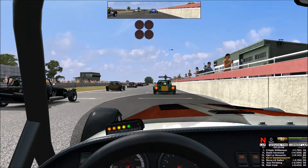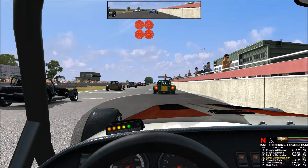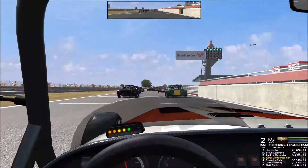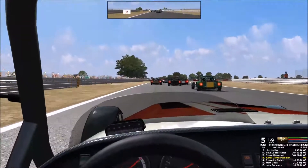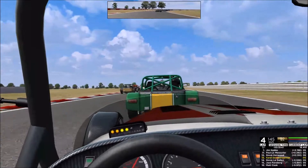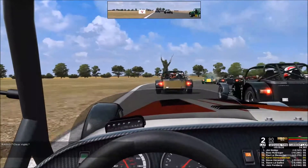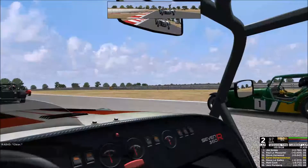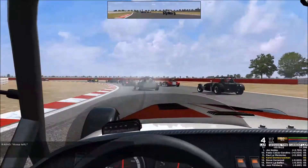Alright, everybody's in place - only four lights here. And we're away! Solid start. Actually the guys behind me didn't get that good of a start. Obviously cold tires, I have to be careful here. Trying it down the outside here - hold your line, clear right - still there. Three wide! This is close. A little bit of oversteer coming out of the hairpin there.